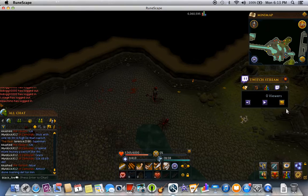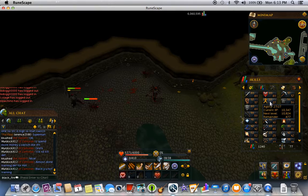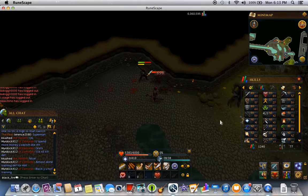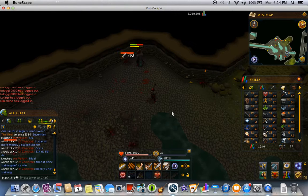First I'm going to show you my stats. So, 60 attack, 60 health, 60 defense, 57 strength, and all combat stats are above level 50. My woodcutting level is 81, my highest level on this account.